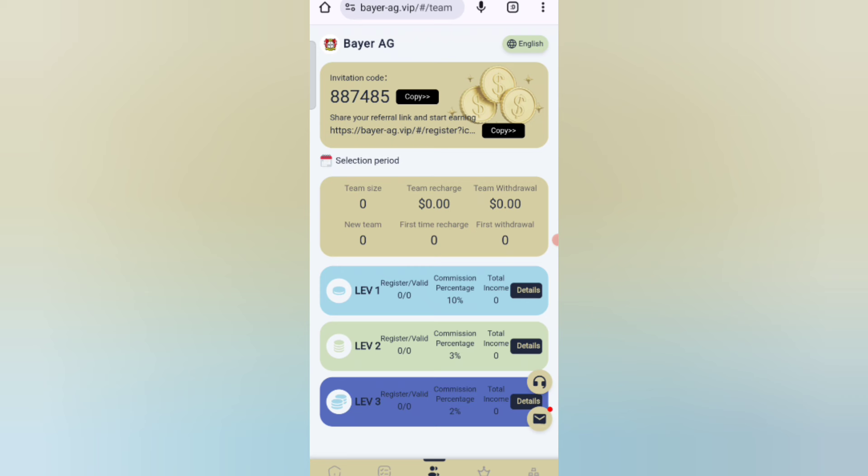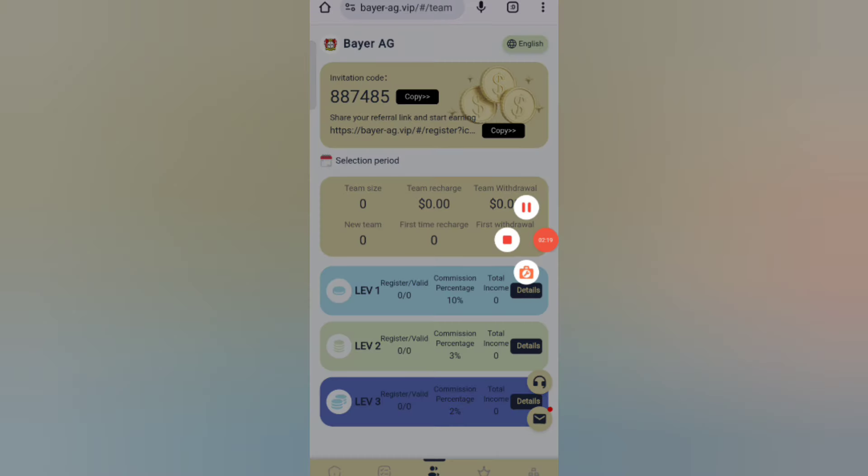At level three you get 2% commission. You can see all the details about your team — team size, team earnings, and all team details. I have completely shown you how to recharge and how to withdraw your commission on this website. If you want to join, use my link in the description and you can earn lots of USDT.